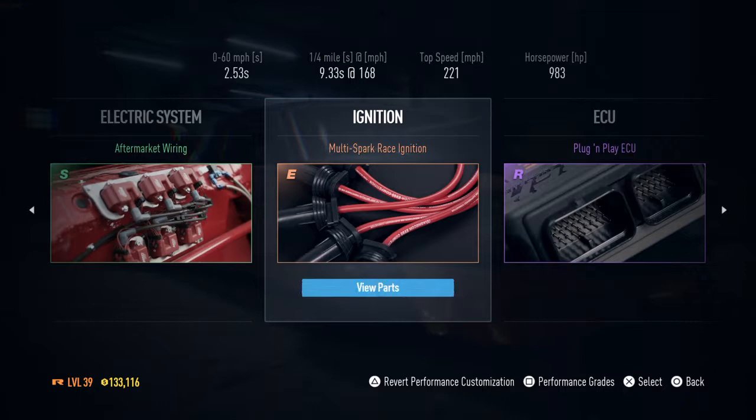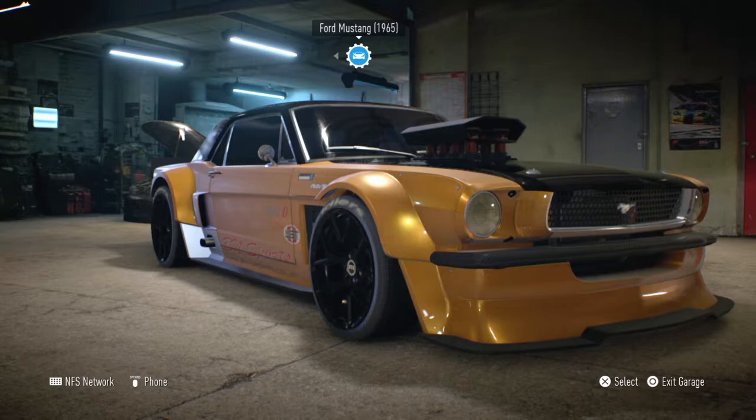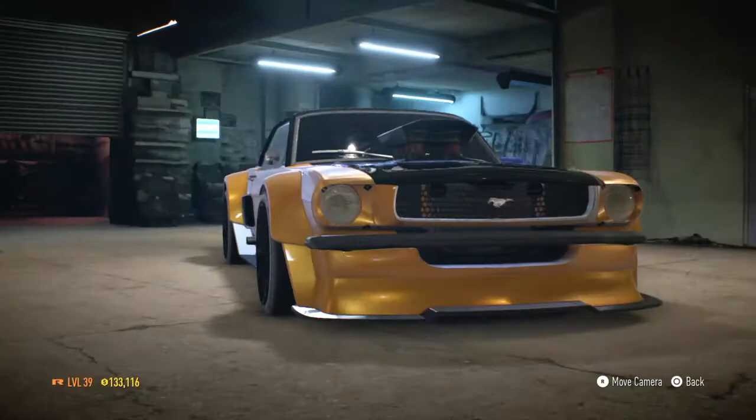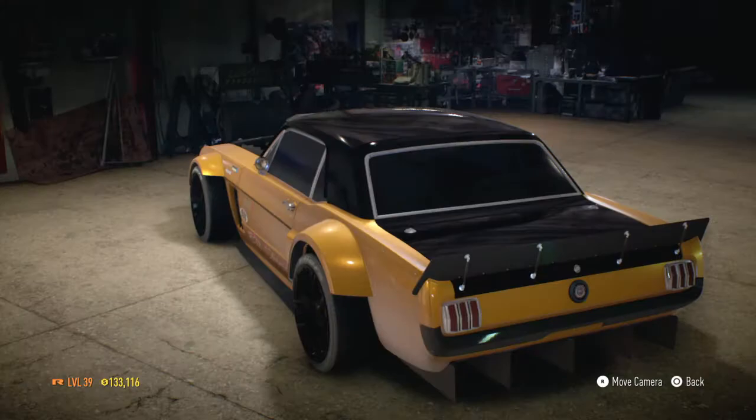I'm pretty sure you could catch most cars with a little bit of NOS, and this thing isn't even fully upgraded yet. I can do more upgrades and make it even faster — I've had these things make a little over a thousand horsepower before and they rip up the road. As for the wrap, I made it myself. I really like this two-tone paint job I did for this car, and I think it looks pretty good low-slung like this.